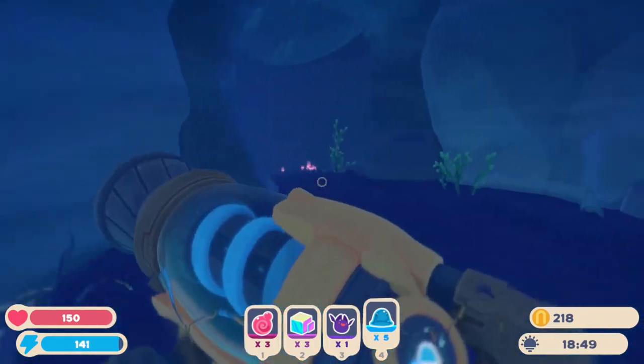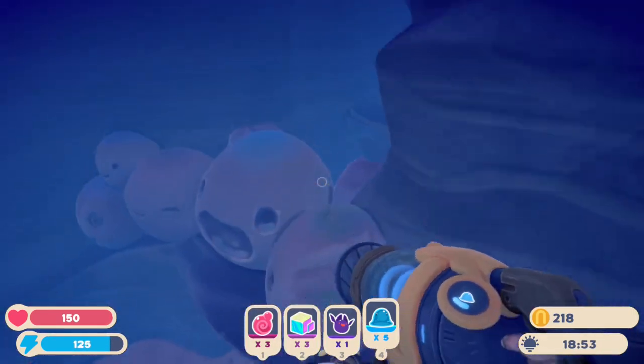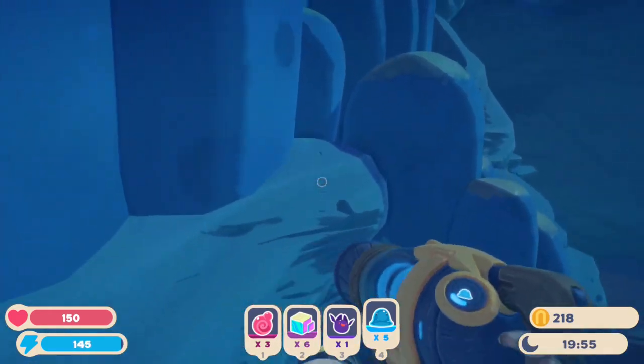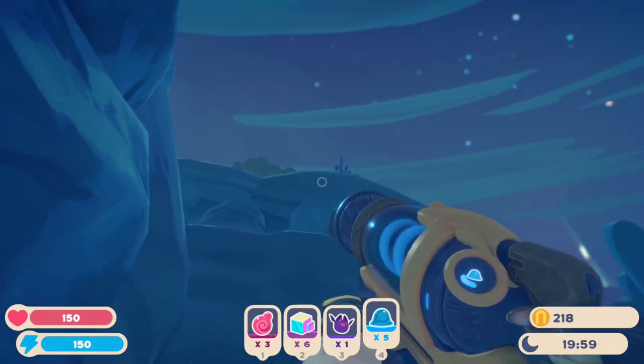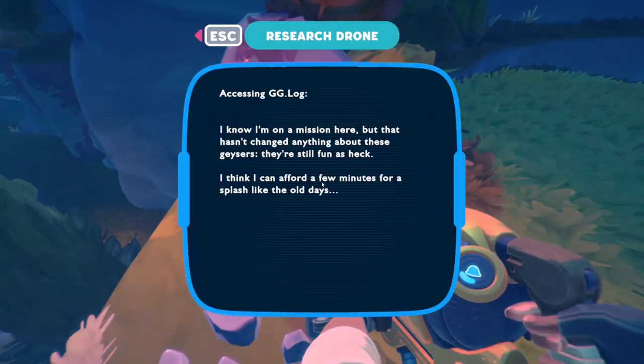We probably need the jetpack to reach some of these places because I'm gonna assume that's still in the game. Where did we see that treasure pod? I feel like it was up there, meaning we probably can't access it right now. Another one of these robotic bugs here. I know I'm on a mission, but that hasn't changed anything about these geysers — they're still fun as heck.